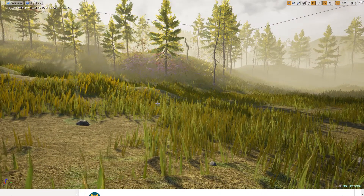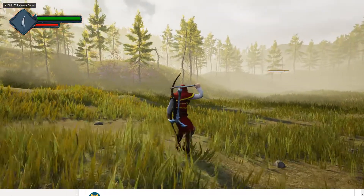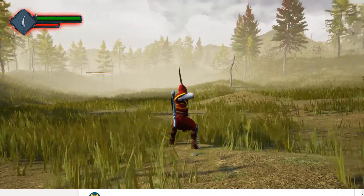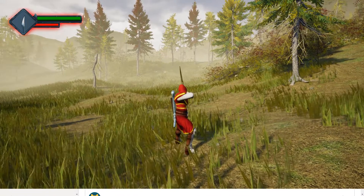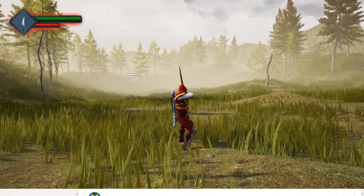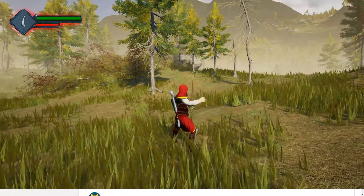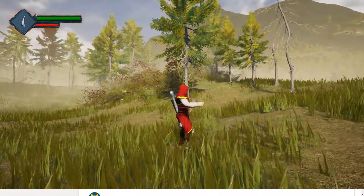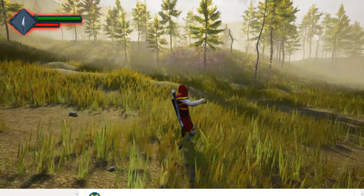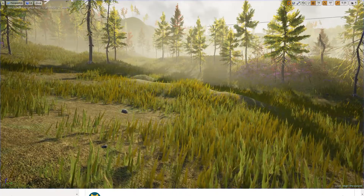Hello everyone, welcome back to my Unreal Engine tutorial series. Today I'm going to work on this: when my character has equipped the bow and I turn to the sides, when I exceed some threshold my character will turn with footwork to match the direction I'm looking at. The character will turn to that side with an animation montage, and in that way I can avoid having awkward angles rotating my spine more than 190 degrees to the back.